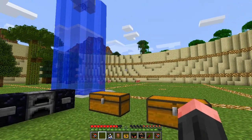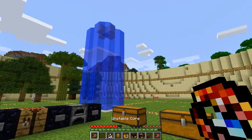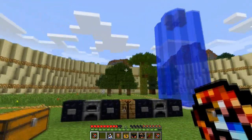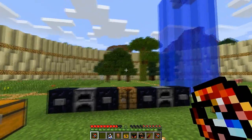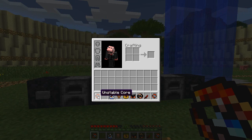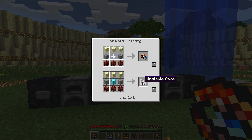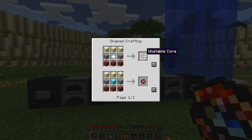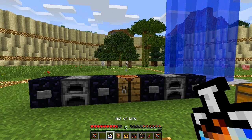The crafting recipes are all based on the Unstable Core, which is end-game stuff — really expensive to make. It's crafted with a diamond block, some end stone, some netherrack, and stone for one Unstable Core. Alternatively, you can swap the diamond block for the nether star, which is also very hard to get, and that gives you five Unstable Cores.